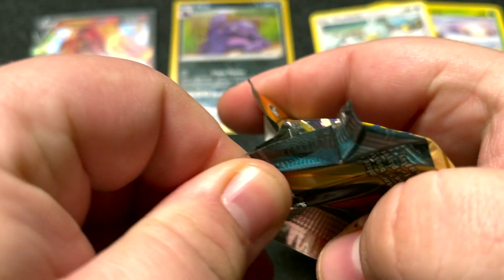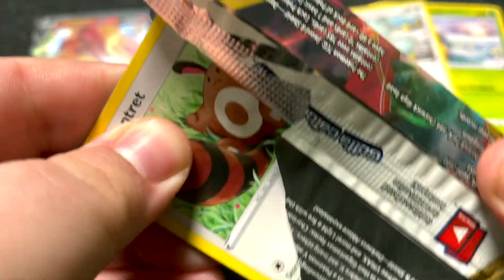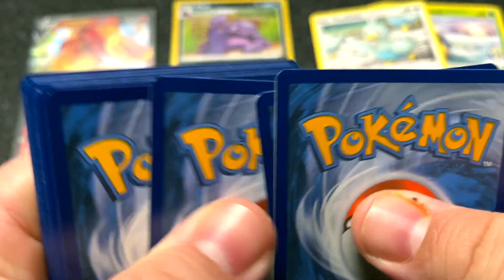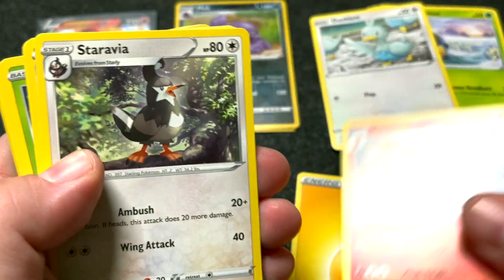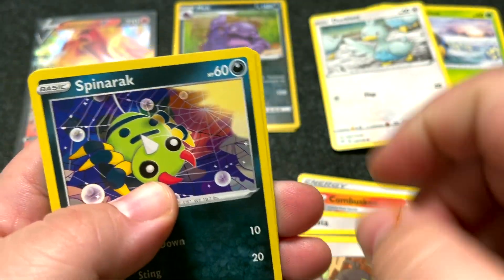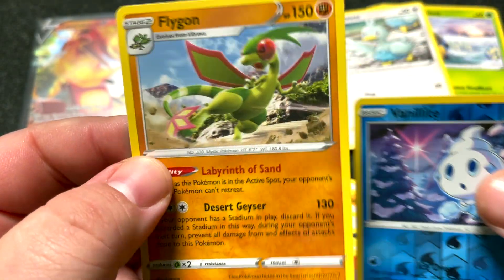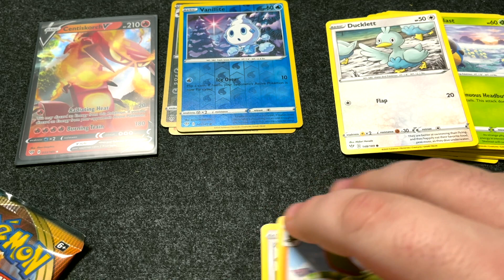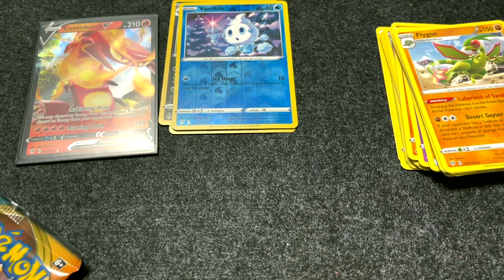Alright, a couple more — let's see what we can find. Here we go: Energy, the regular Camerupt, Zarude, Squawkabilly, Centiskorch, Growlithe, Snorlax, Spinarak, Arrokuda, Viridian reverse, Flygon. Pretty card — I like the blue.